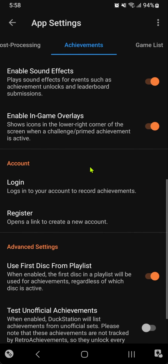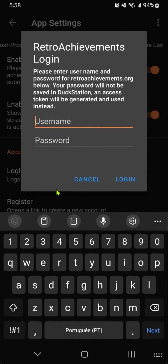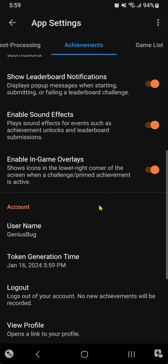Scroll down to the Accounts section, then go to Login. Enter your username and your password, then tap the Login button and there you go.